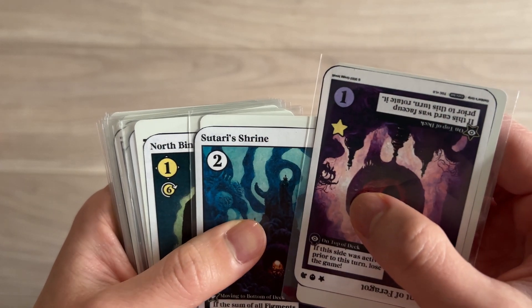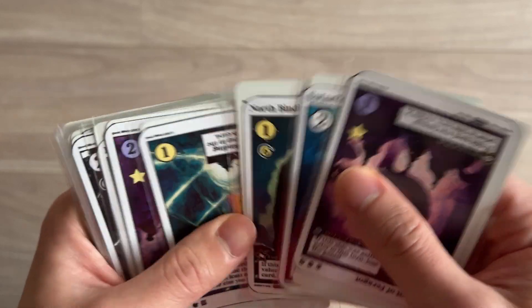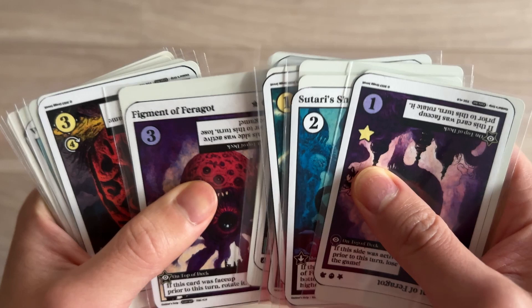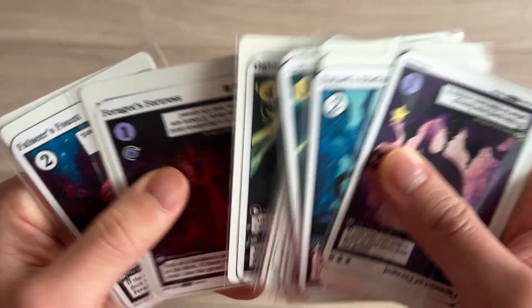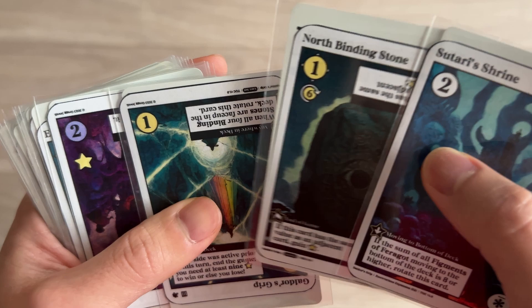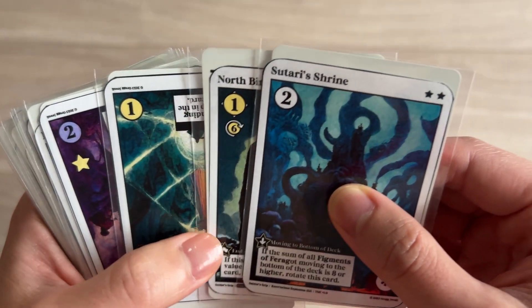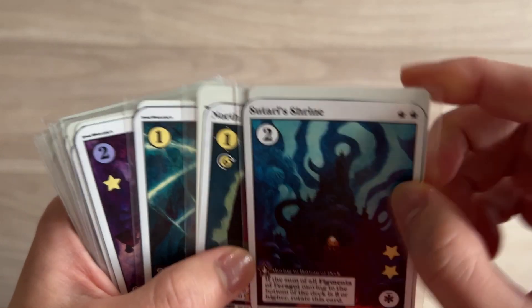If the sum of all Figments of Faragat moves to the bottom of the deck - is it eight or higher yet? One, two - that was three, this is six. We're at six. Satari's Shrine - is it going to be a two? A one? I guess we'll do a one. So North Binding Stone.